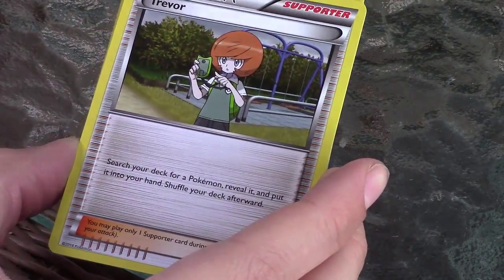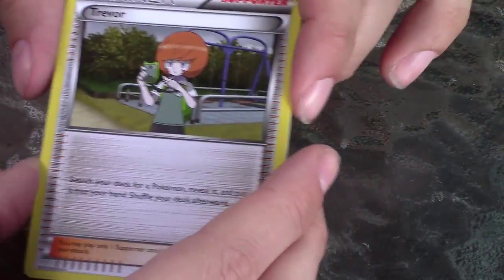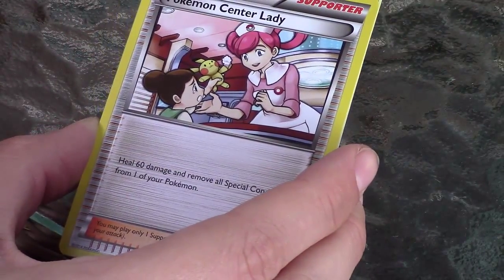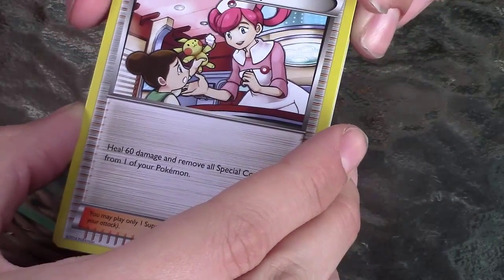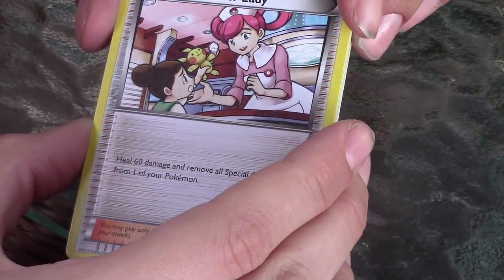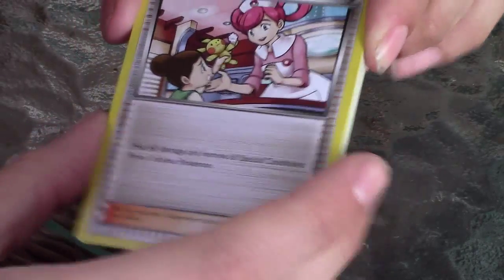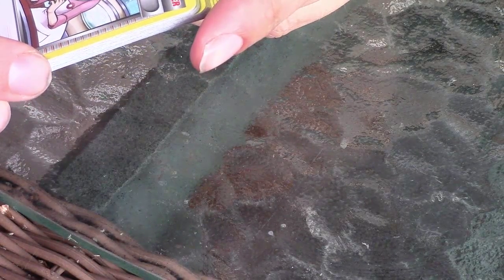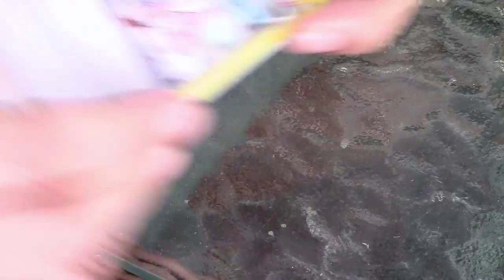Trainer card — Trevor. Trevor. You'll never see it coming. Another trainer card — Pokemon Center Lady. Heals 60 damage to remove all special conditions from one of your Pokemon. That's pretty cool.